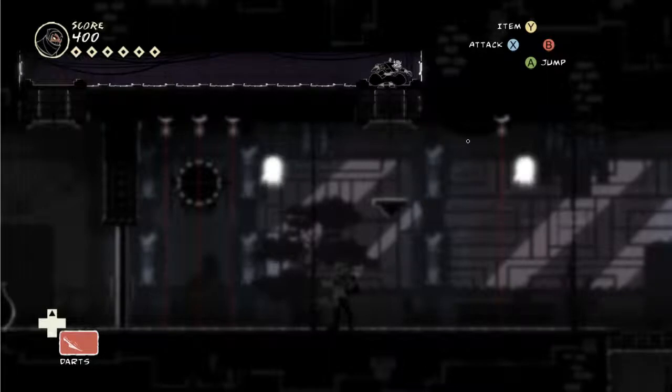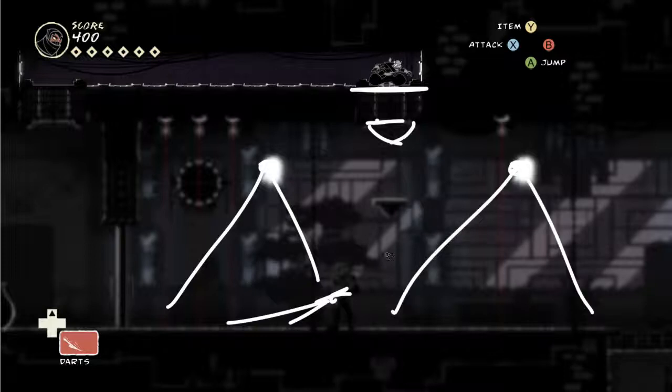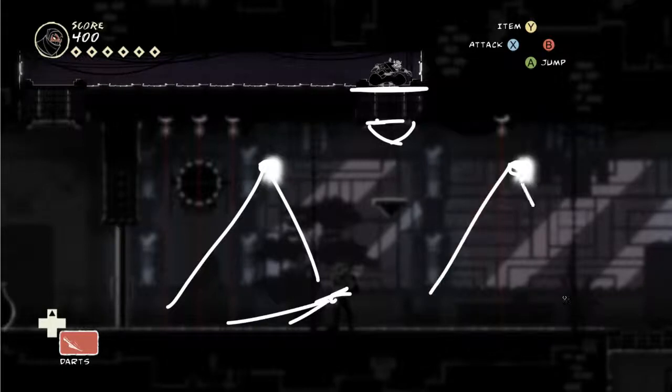This is a screenshot from the normal mode of the game. There's also a New Game Plus where the vision is cut down. I'm hiding up here in the air ducts. There is a way where if you jump down from this level you can actually hang out of the duct and then look around.